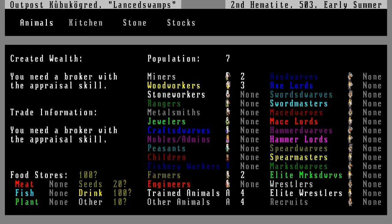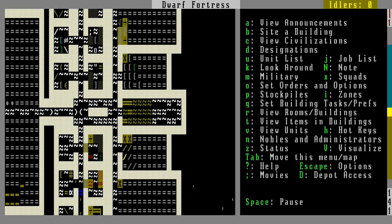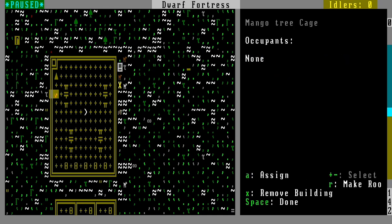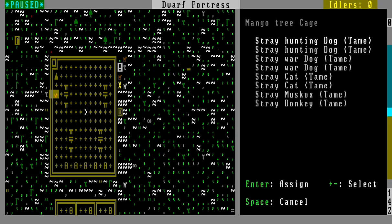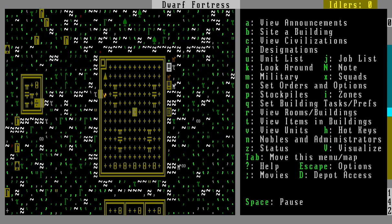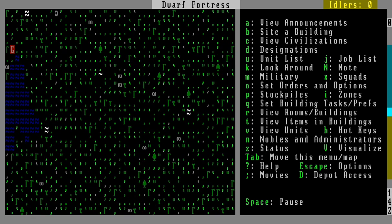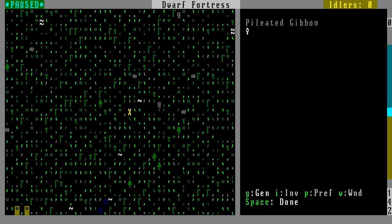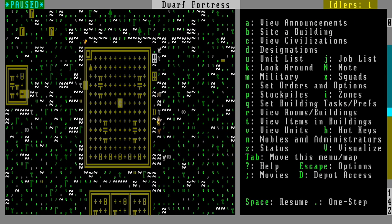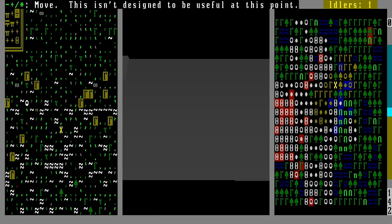We're doing pretty good on food and drinkies. We've got our stockpiles here. I built some cages over here — I'm going to put our hunting dogs in one and cats in another, so we'll have little breeding chambers. Another reason we need cloth is so we can make ropes to tie up some guard dogs around our stuff. There's some pileated gibbons out there. So aside from pileated gibbons, that's about it. We'll see you next time on Let's Play Dwarf Fortress, Fortress Mode, of Fortresses.